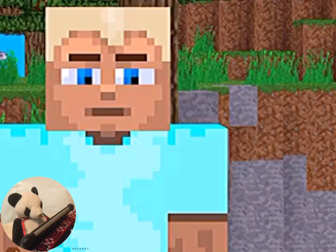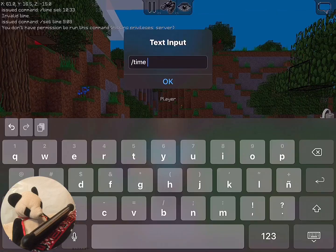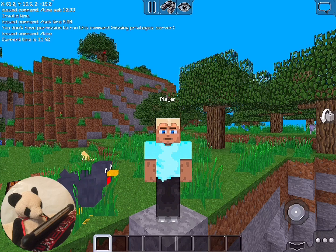Okay Ninjas, this first command is Slash Time. The Slash Time command shows you what time it is. Let's put that — Slash Time — and here in the chat it's going to say current time is 11:42. This command is very useful for everyone. Now let's move on.